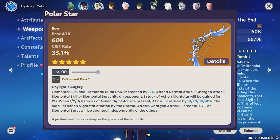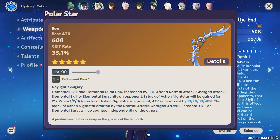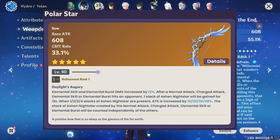At number three we have the Polar Star, which is Childe's signature weapon. Childe is based on normal attacks and elemental burst, but Polar Star still benefits Lyney. It has 600 base attack and 33.1% crit rate. The passive increases elemental skill and elemental burst damage by 12%. After a normal attack, charge attack, elemental skill, or elemental burst hits an opponent, one stack of Ashen Nightstar is gained for 12 seconds. At one, two, three, and four stacks, attack is increased by 10%, 20%, 30%, and 48% respectively.